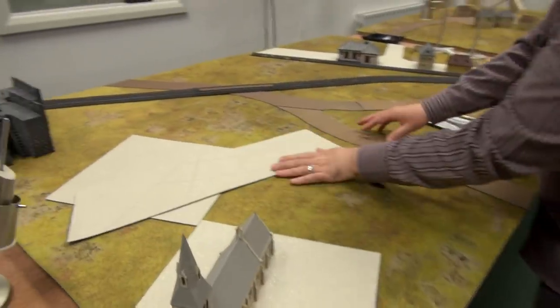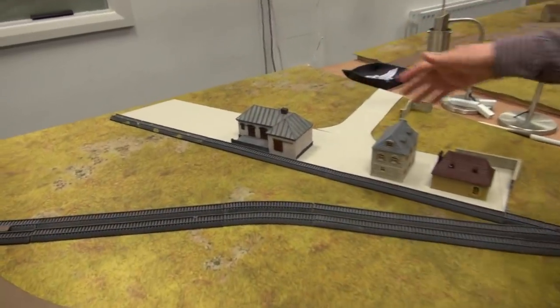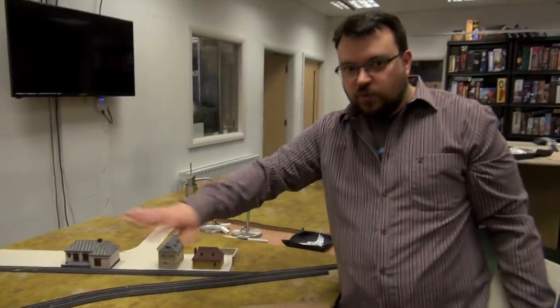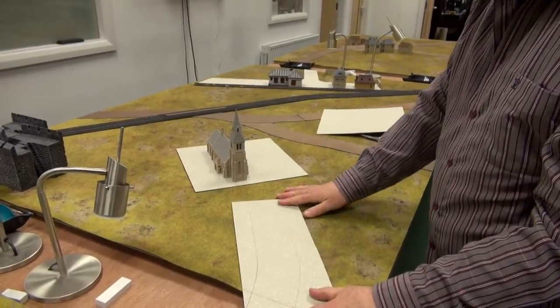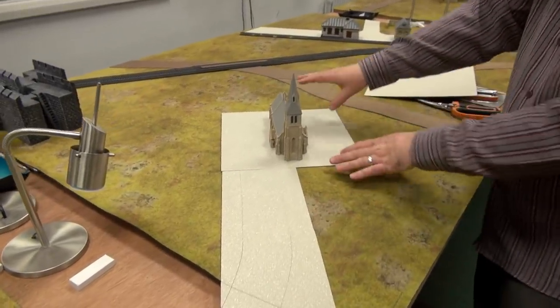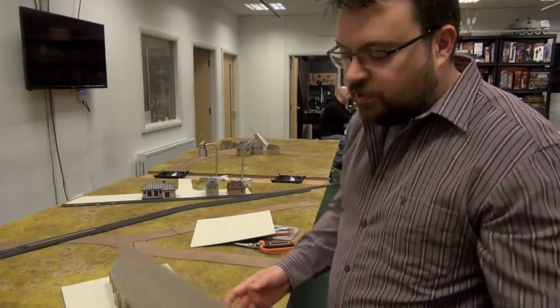For things like churches and stations, we've decided to just make a train yard type area with a road that comes in without connecting it to the main road system. That way you can just lift it off one table and put it on another. Same thing for the church - we're going to use one of these large tiles as the churchyard, with a road coming in from the edge. The church sits there with a bit to the front and maybe some graves at the back - but because it's built as its own little cell, we can put it on any table we want.